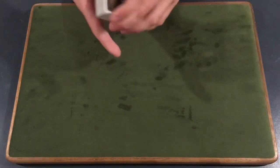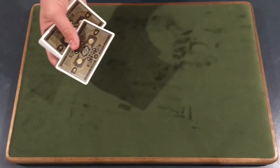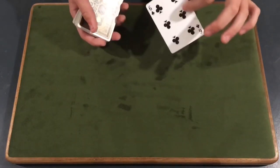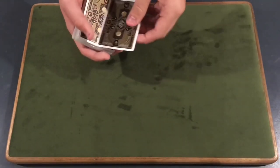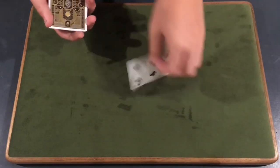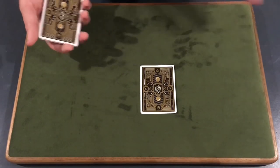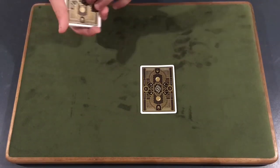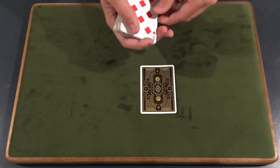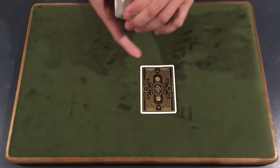From here, do a little magic wave and say you're going to get their selection to jump to the top. Make sure the spectator knows their card well — mention at the beginning 'make sure you remember this.' Go ahead and flip over the top card. It will not be their selection, and that's exactly what's supposed to happen. Say 'your selection, the Six of Clubs, has jumped to the top' and place it down — they'll say that was absolutely not their card.